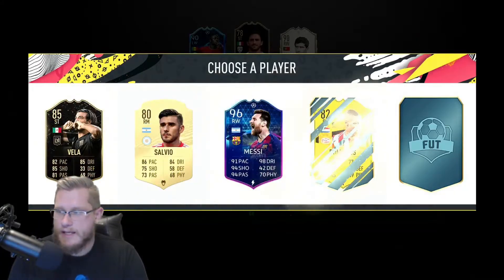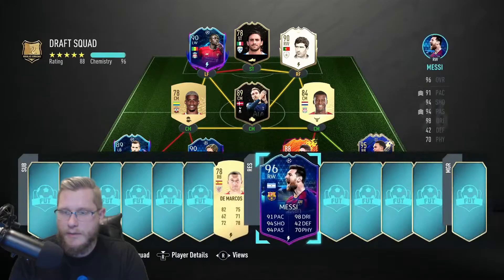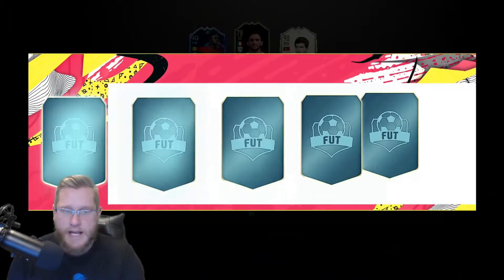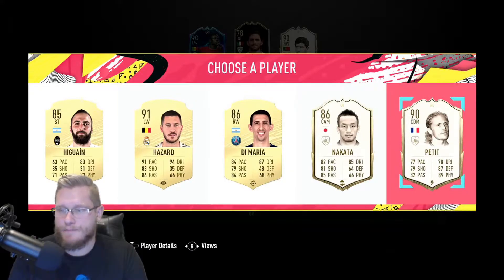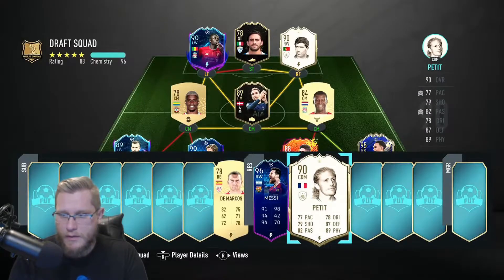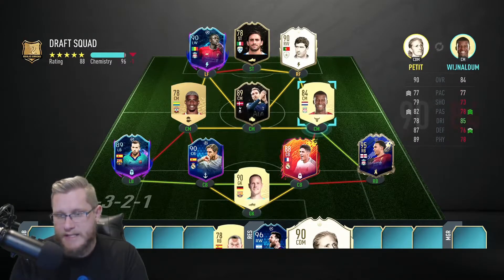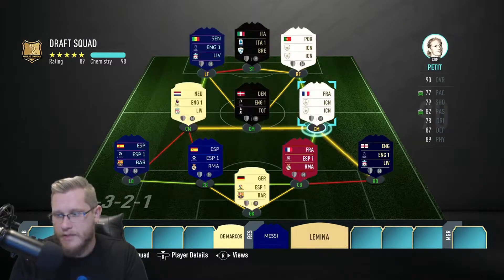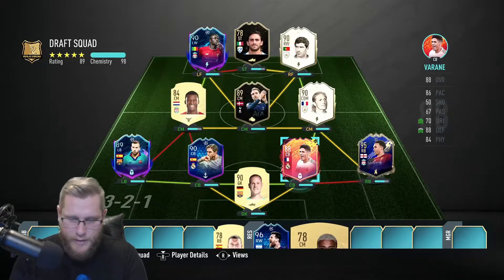96 Messi — we have to take that, we don't even have a choice. If Messi pops you take him every time. Then Kante and Petite — we'll take Petite here, we need him. Let's set up the formation and Robertson on that flank — that'll have to be what it is for now.